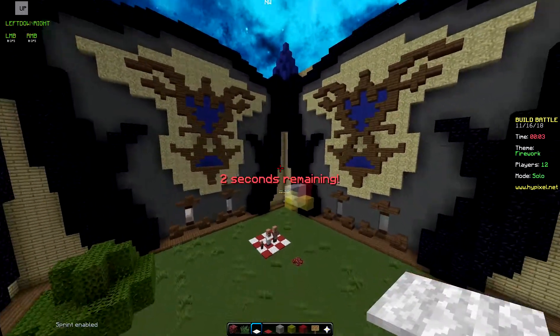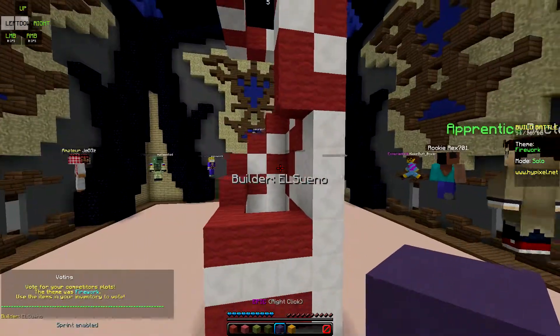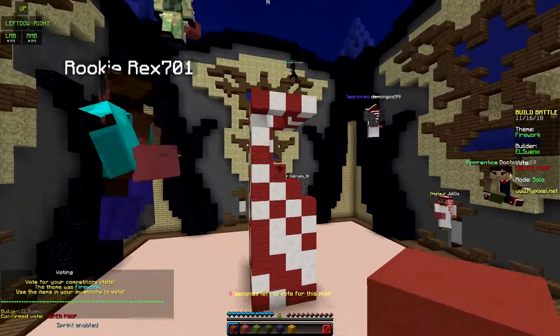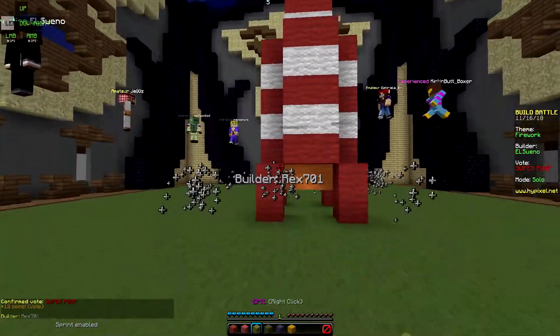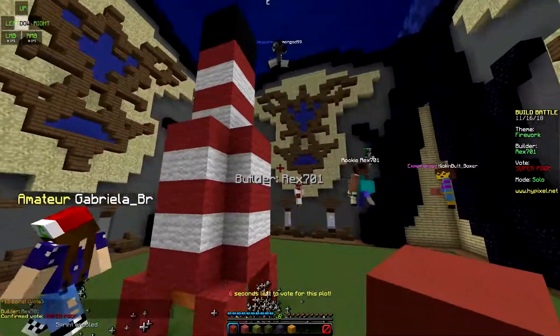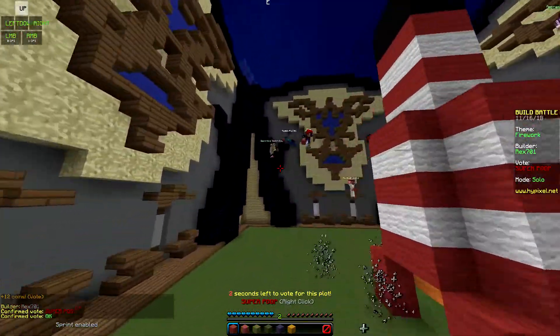All right, let's see how we got outdone. This first one is crap and obviously not a firework — not sure what it is, kind of feels like the dropper. This next one is a rocket ship shaped kind of like a firework — I'm gonna give him an okay just because I'm in a good mood.